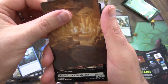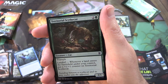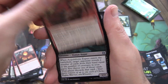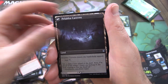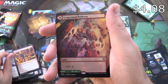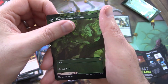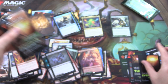I'm not sure what that one is — I don't think I'm doing so well with these. Pillar of the Paruns? Pathway. And a Mountain. Territorial Scythecat. Kazandu Nectarpot. Cleansing Wildfire. Pyroclastic Hellion. Spitfire Lagac. Acquisitions Expert for the uncommons. Pallacca Predation with the Pallacca Caverns on the other side. Expedition Healer. Sizzling Barrage. And nice — a borderless Cragcrown Pathway. We are doing pretty well with the pathways today. Timber Crown Pathway on the other side. Foil Expedition Diviner.